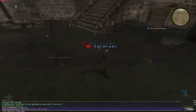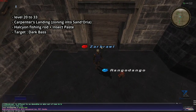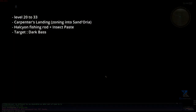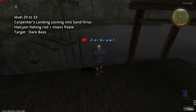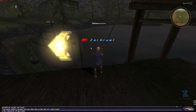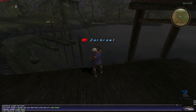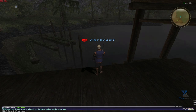For level 20 to 33, you will want to move to Carpenter's Landing, the one that zones into North Sandoria, not the one near Jugner Forest. This is where having the Fisherman's Set becomes mandatory for this strategy, or you won't be able to reel anything in without it. The carps you fished should have more than covered the cost of the set by this point. You will want to use the Alcian Rod again with Insect Paste, especially for the first few levels. This will isolate the Dark Bass, a level 33 fish. Once you reach level 24, you could swap to a Fly Lure in order to get a chance of catching Shining Trouts, which will grant you a few more skill ups. Rinse and repeat until level 33.